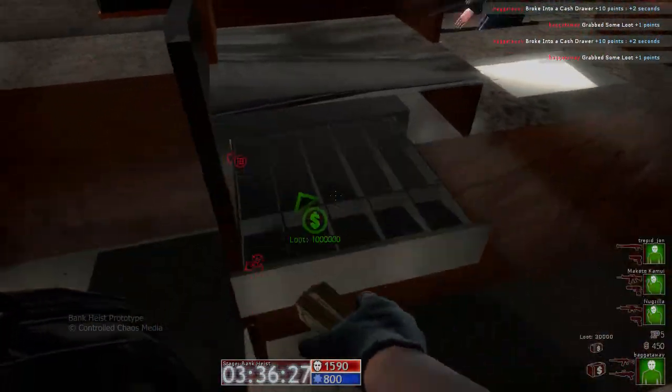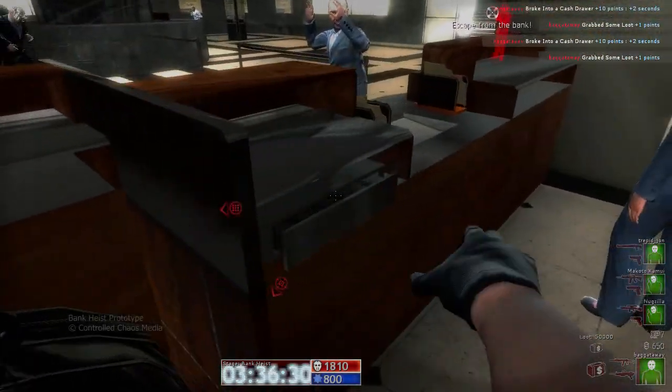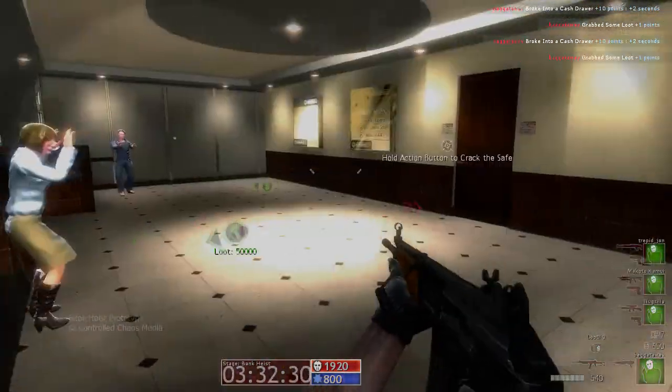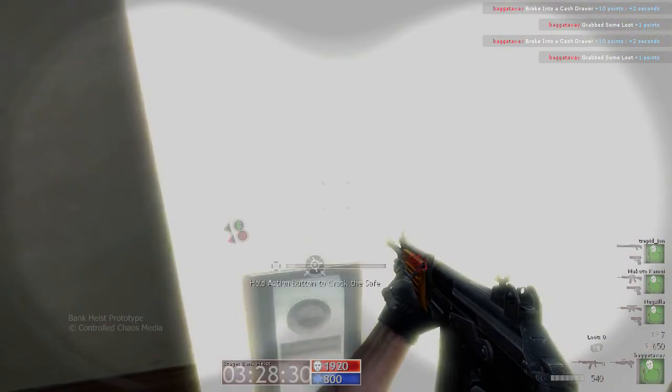Now we want multiple places to grab money from as well. Here we have the teller drawers. There's also the safe we were just in, and then we've also got the teller vaults in the back. So let's toss one more bag out here and we'll show you the teller vaults.